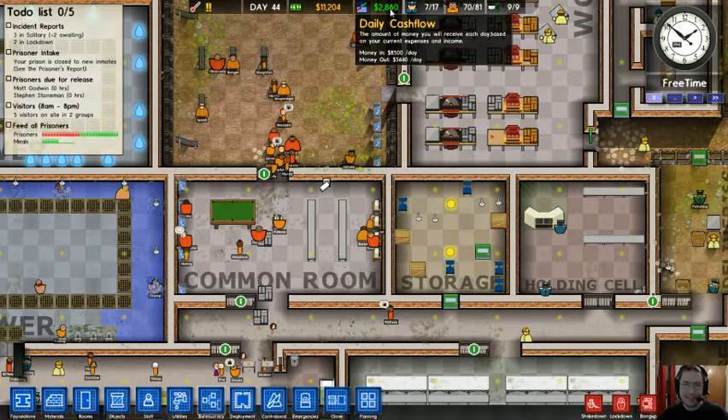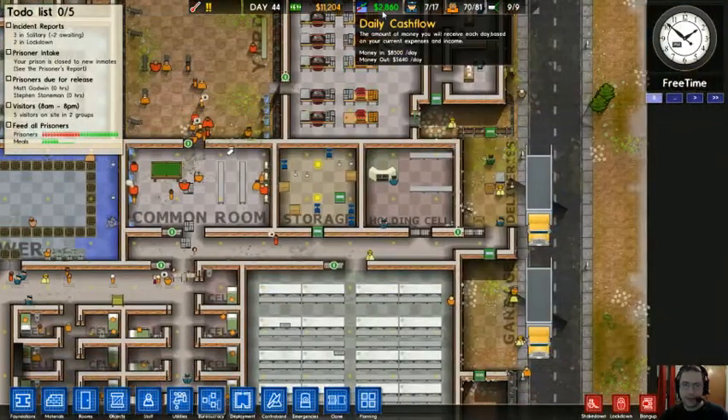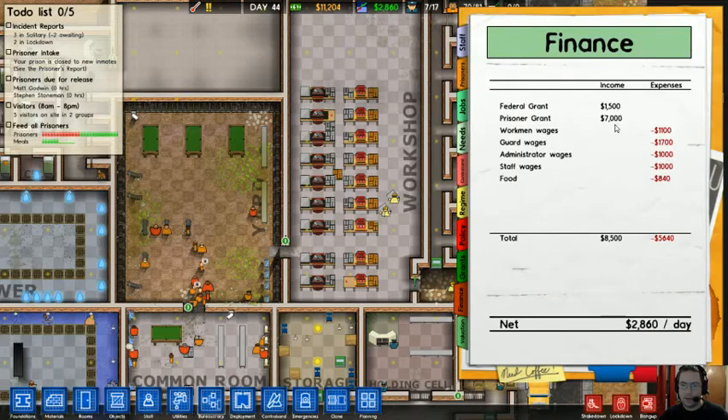This is actually kind of exceedingly high for early game — this is not where I get most of my cash from. You get cash from basically the amount of prisoners you have. You get a federal grant of $1,500 a day, and I'm getting $7,000 — $100 per prisoner.